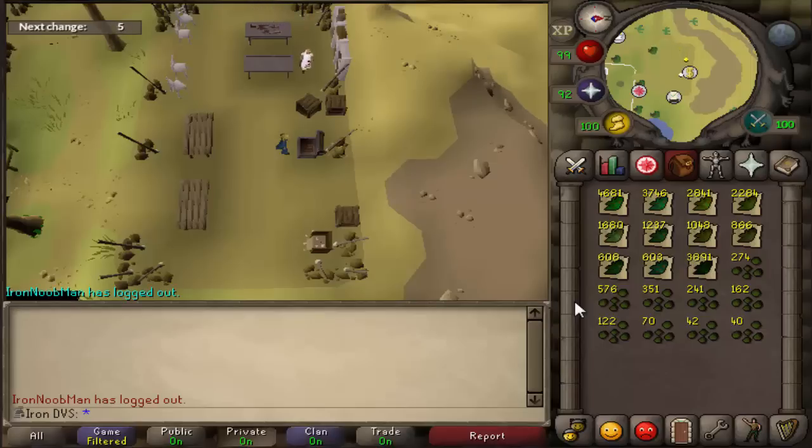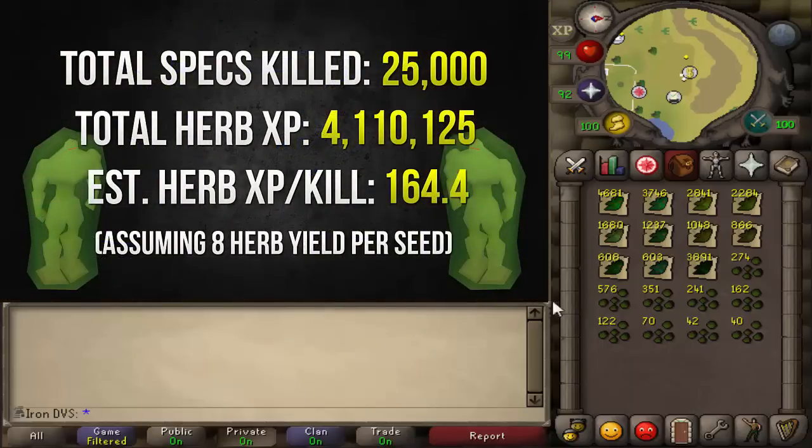I'll be adding the calcs on screen so you guys can still see all the herbs. From 25k kills I ended up getting 4.1 million herb XP. The way I calculated this with the seeds is I assumed you get 8 herbs per seed. The reason I did that is because if you have a farming cape — so this is based off 99 farming — with a farming cape you have a chance of getting more yield. I did a test run of about 200 seeds and checked how many I was getting on average, and it was about 8. Using 8 herbs per seed, it works out to around 164.4 herb XP per aberrant specter kill.